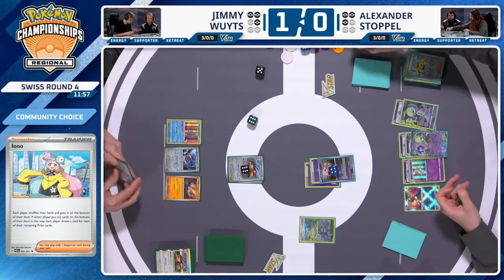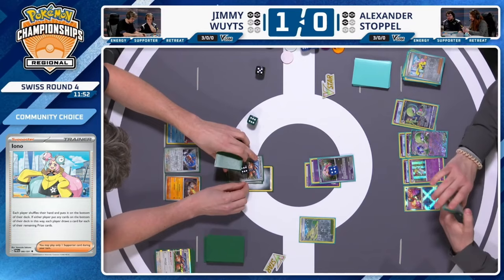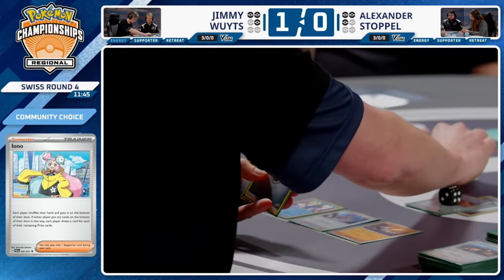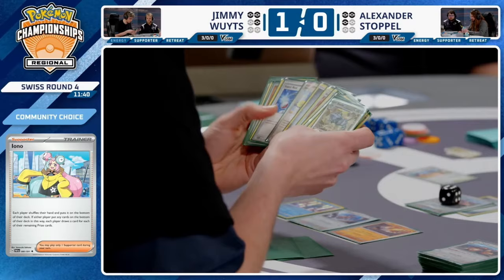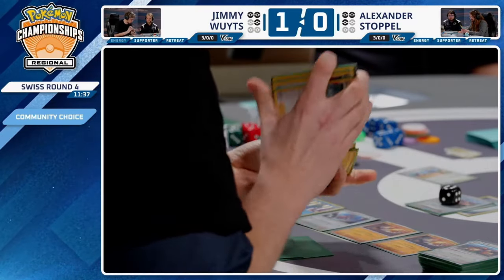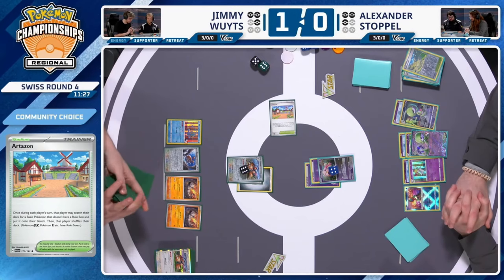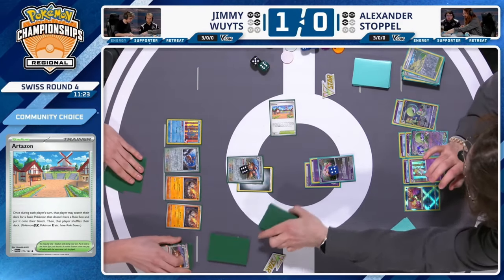If you limit Jimmy's draw power by reducing him to just one Dodrio for Zooming Draw, it becomes much harder for him to navigate. On Jimmy's bench there's just an Onix and a Doduo right now. Energy attachment is made. An Artisan is played to maybe replenish the board a bit more, and then another supporter is played. An Onix comes down — interesting to see. Maybe there are no more Doduos to play at this stage.